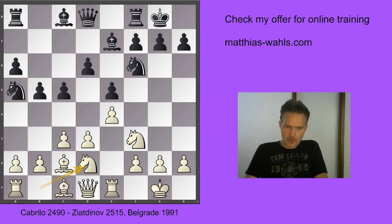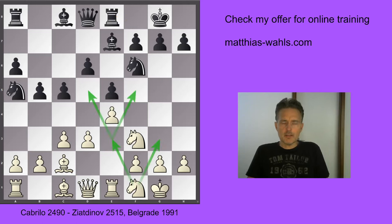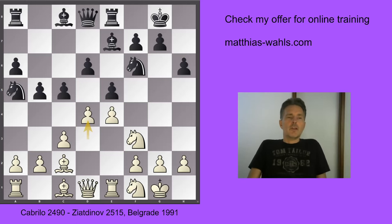Hence in the game white preferred the more restrained Nbd2 — the typical way to develop the queen's knight in the Spanish. After Re8, Nf1, from here the knight has two options. In both cases white wants to eye the light squares of black's position. The best move would have been Nc6 with equality, but this is not so much about the opening, so we go through this phase rather quickly. D4 finally — white can push his d-pawn.